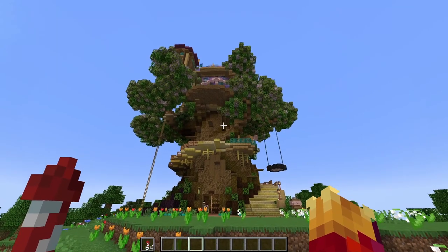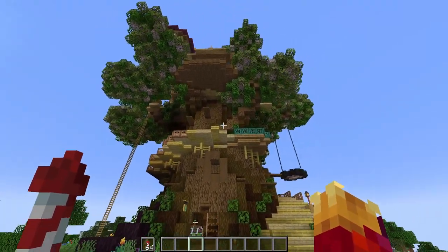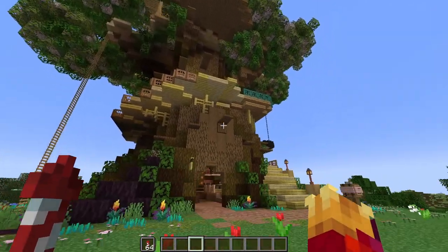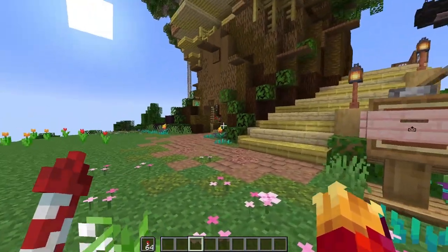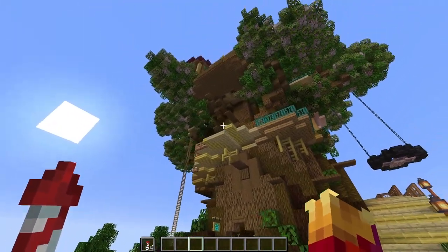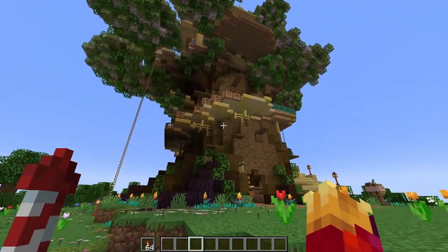Now, if you don't already know, this is the birdhouse, which is a RP location in the Hermit Citizen hub for avians to hang out in, to relax, talk to friends, have food, and all that. As you can see, it's built into a giant tree.